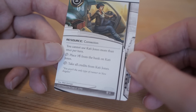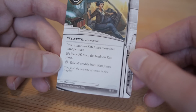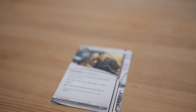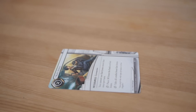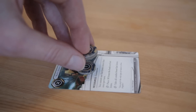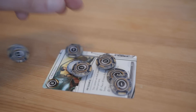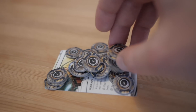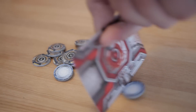So what does she do? She is a resource, a connection. She costs two credits and she is unique, so you can have only one Kati Jones. Her ability says you cannot use Kati Jones more than once per turn. There are two triggered abilities: use a click to place three credits from the bank on Kati Jones, and use a click to take all credits from Kati Jones.